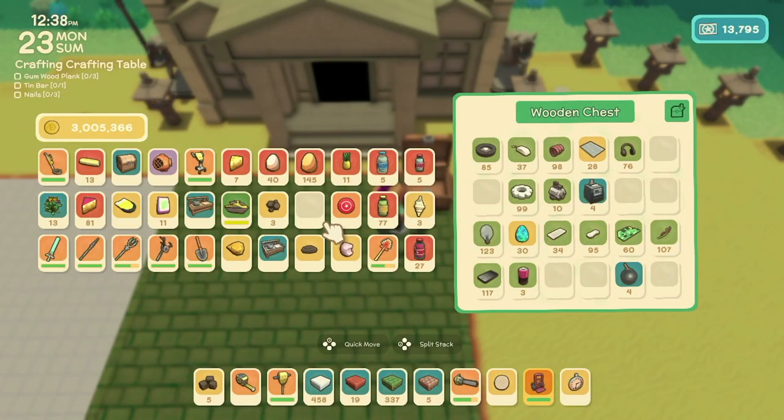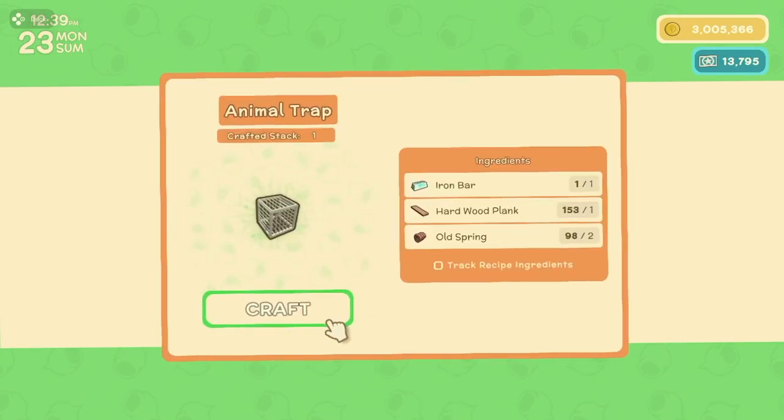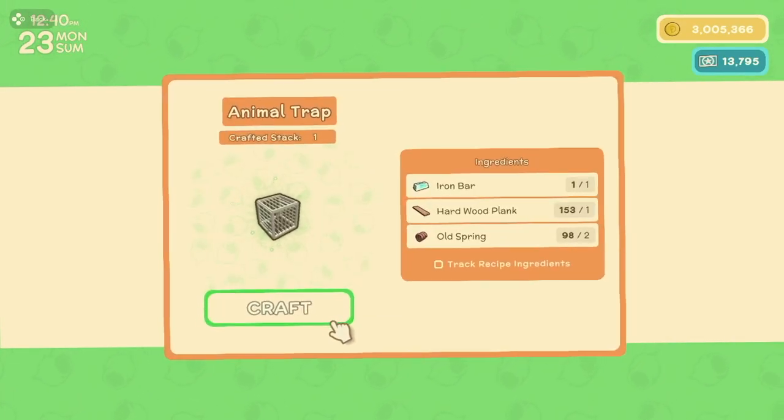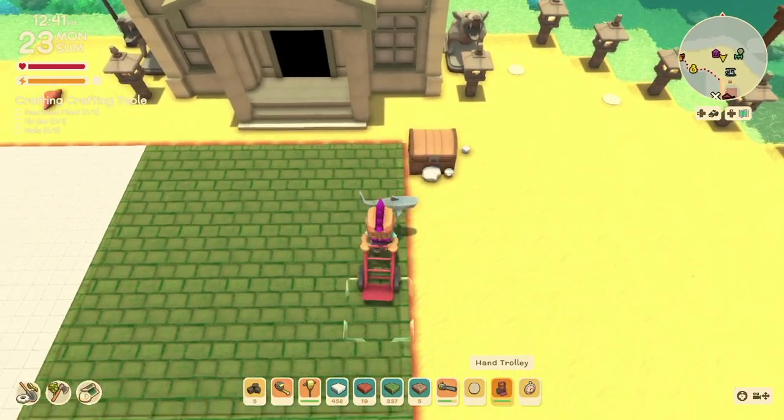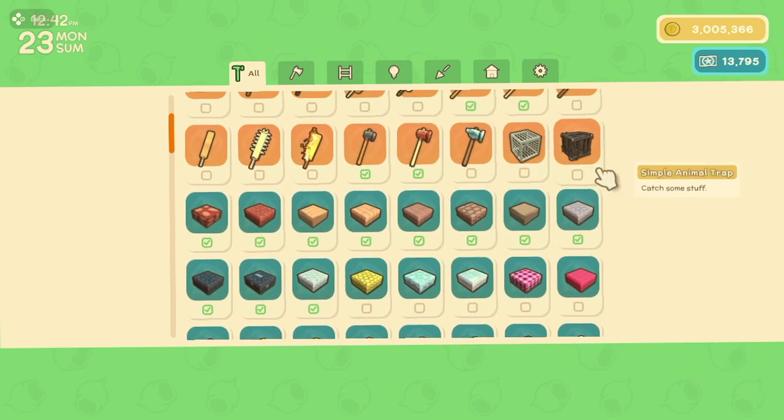I then tried crafting certain items like the metal animal trap for the top right green quadrant. I proved that it's craftable, then moved the chest off the grid to see if it's still craftable. After moving it, I can see it's now out of range, so I can't craft it.